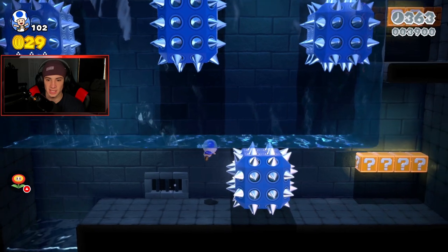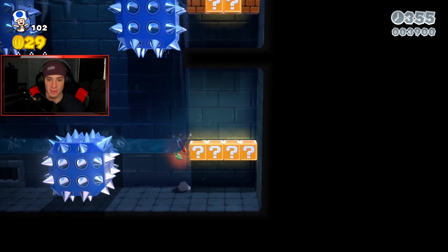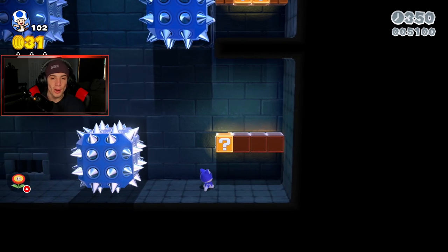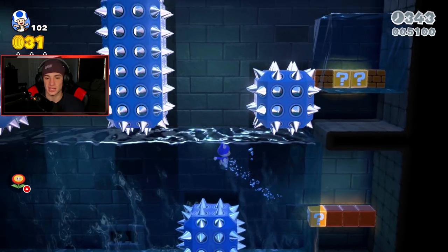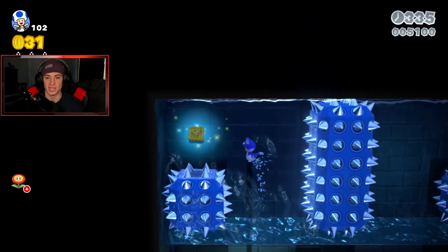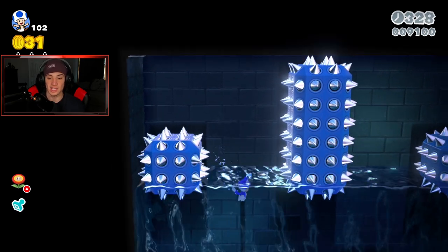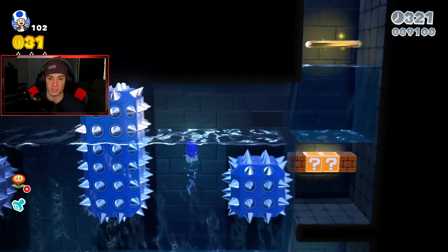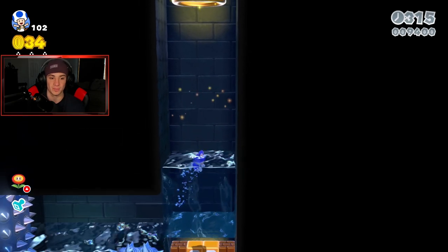Almost jumped into some spikes there. Let me grab this power-up just in case — there's something in here. So here's a little Mario trick: if you're on your final hit and you hit a block, you're only going to get a mushroom. But if you're on a second or third stage hit with any power-up beyond a mushroom, you'll get another third power-up, which is really nice. We got a stamp to start.